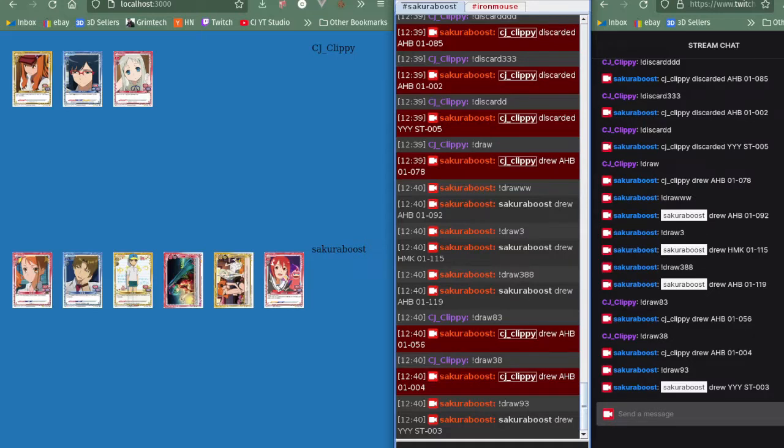Let me show you a quick demonstration of how this works. We've got two players and two chat clients — this is just the built-in Twitch chat and this is the Chatty application. CJ Clippy is on Chatty and Sakura Boost is on the Twitch chat.